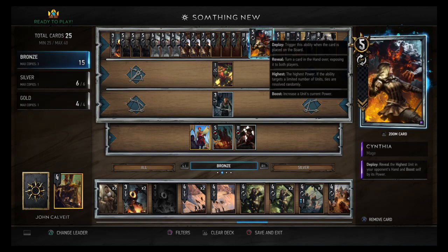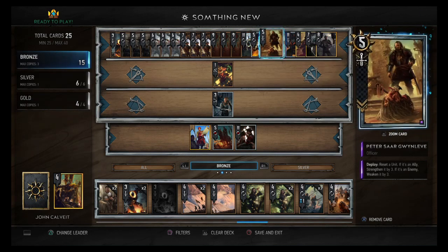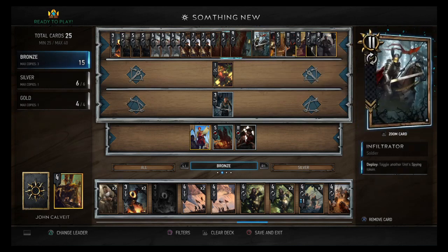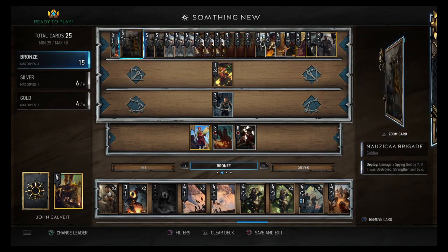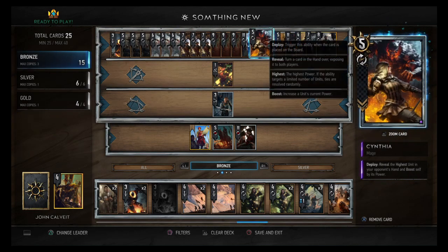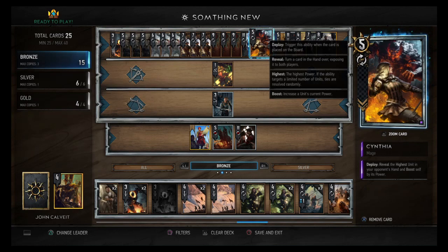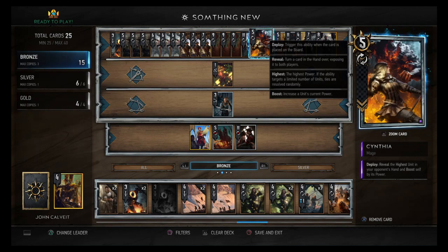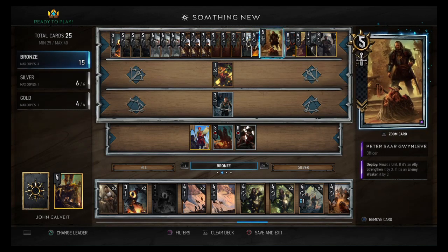Then we have Cynthia: reveal the highest unit in your opponent's hand and boost self by its power. Great opening play. When you play Cynthia you'll probably hit their highest power unit — a disloyal unit is usually 11 or 12 power, putting her up to 17-power silver. Then it drags out your Imperial Golem, bringing her up to 19–20 power if you hit that disloyal unit.